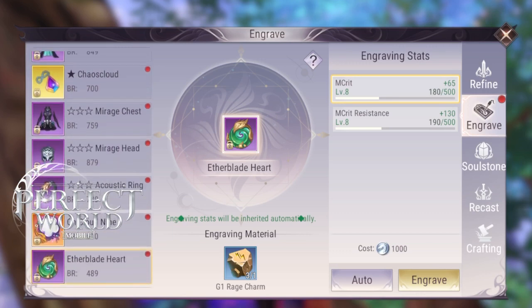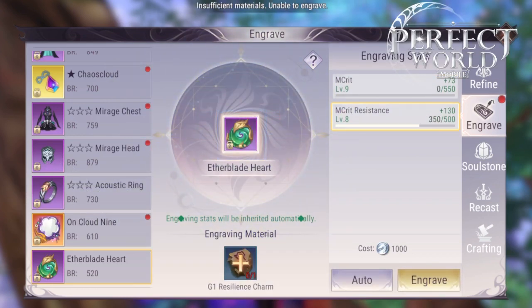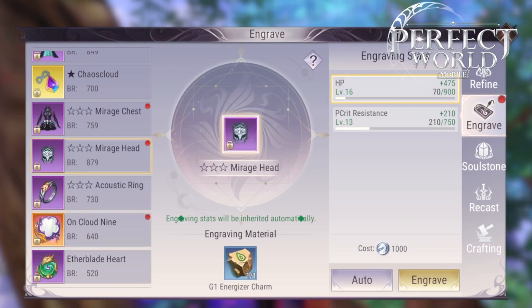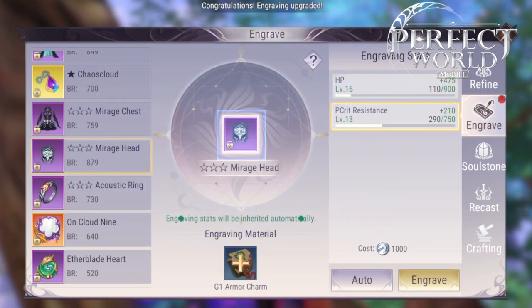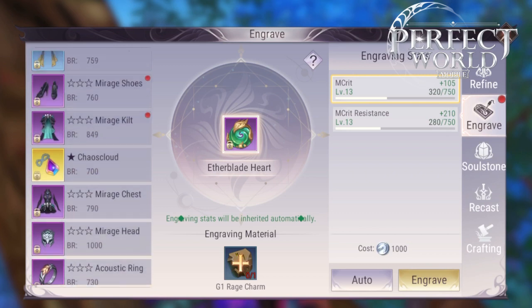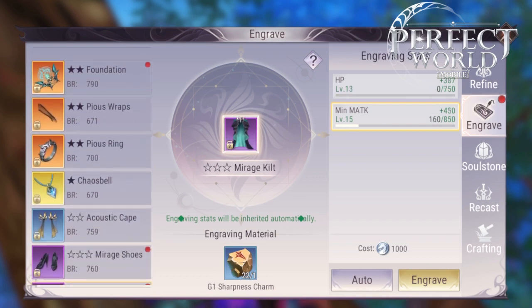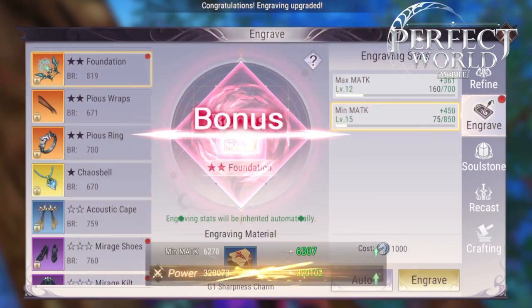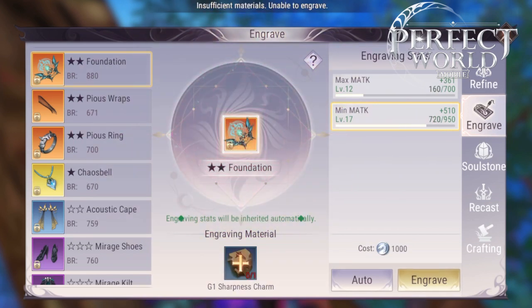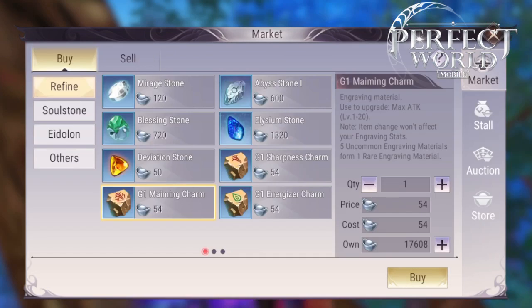In engraving, I recommend that you engrave everything equally. A lot of people may want to focus on their attack stats, and I would say that's not a bad idea. However, you do use a lot more mats at the higher levels. For example, using Tier 1 materials at Level 1, you will use like one mat. At Tier 20, which gives you the same amount of battle rating, it will use a whole lot more mats — maybe like 10 or 15 mats. So it has diminishing returns. It is best to level up your engraving across the board equally because you do get less reward at the higher levels.